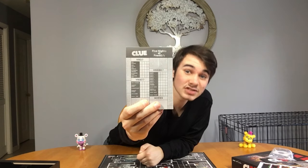Oh, I really like this actually. So this is the note card that you use to figure out who did what, with what, where — you know, stuff like that. And it's in the design of a newspaper clipping. That's really smart, I really like that. So you've got the who, where, what, and then little notes down here that you can keep track of. And there's loads of them — this is a lot. So you can play this game loads of times, which I love.